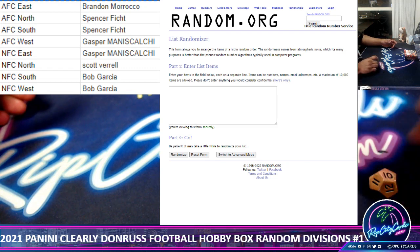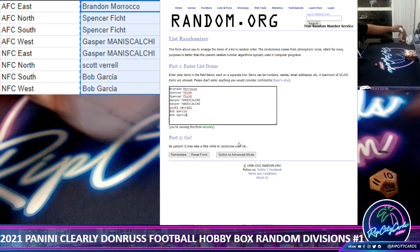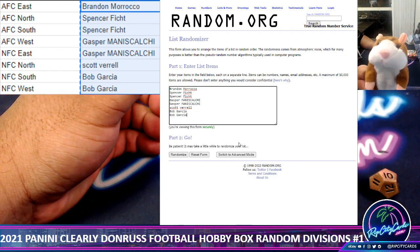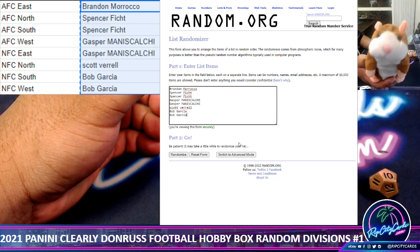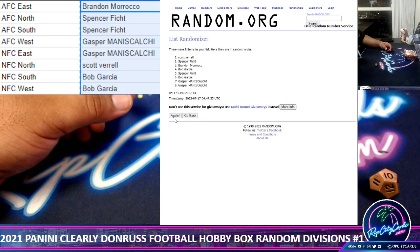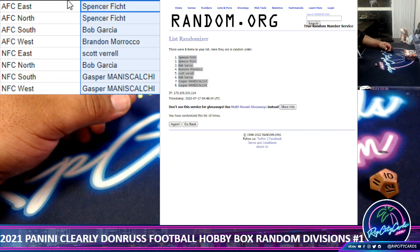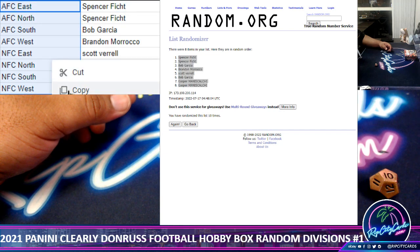Alright, let's roll the die for the random. We'll go ten times in the random — let's start by randomizing the names, then we're going to random the divisions and see who gets what. As always, good luck everybody. Alright, here we go: one, two, three, six, seven, eight, nine, and the money shot.